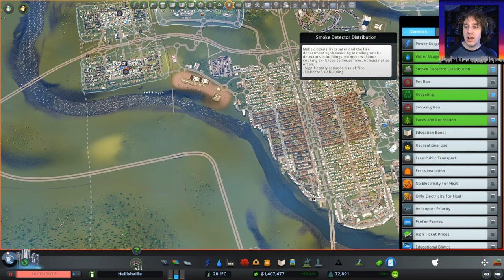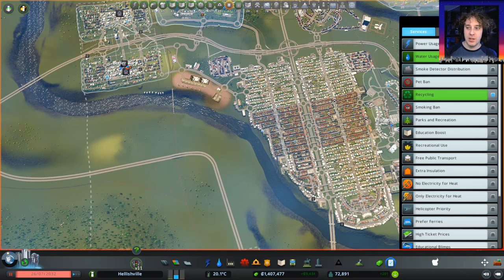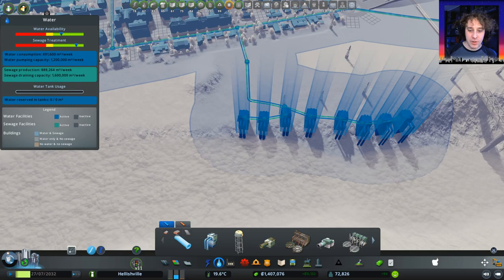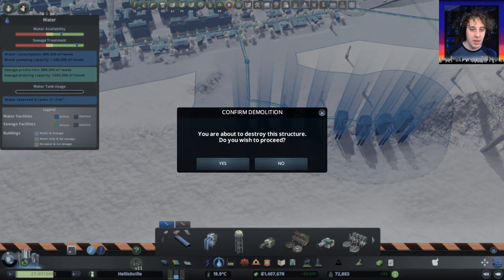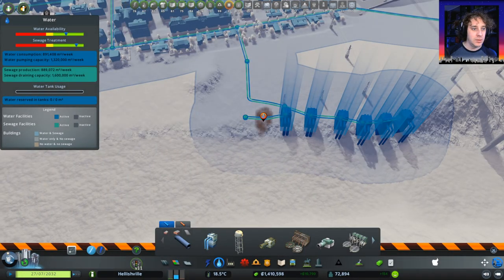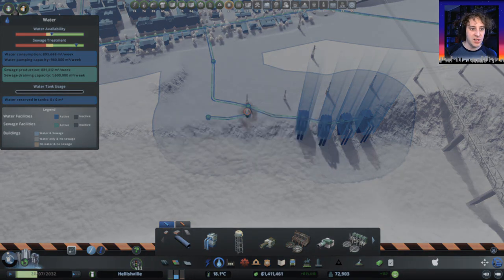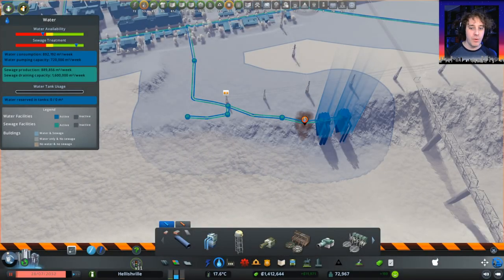Let's say you can no longer have smoke detector distribution, parks and recreation, and recycling for now - no, we'll leave recycling because that directly affects our garbage. Can I remove some more of these? Let's have a look. Bulldoze. There we go. The water availability just went up because that policy is starting to take effect. Just went down too much. Yeah, we're in the red now. Okay, we need more of these things over here. Lots more.